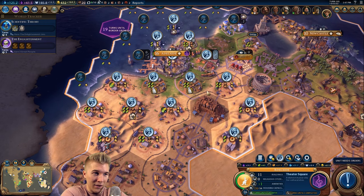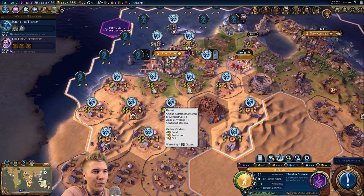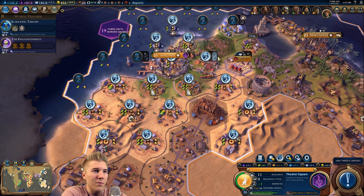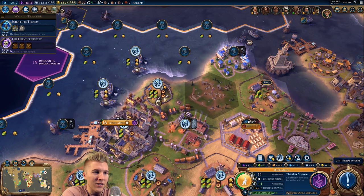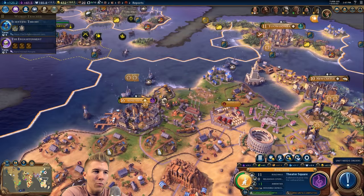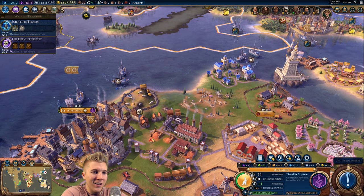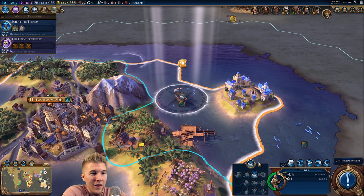It's going to grow again even though it's over the housing limit. Most of this stuff is offering at least five yield. We're going to stay up here - I might even need to replace some of these six-yield tiles at some point. We're gonna have to jam all of our districts in this corner: campus, industrial zone, encampments, theater square. Maybe I'll put something on that cattle - a holy site just to get one up. Probably won't do that though.